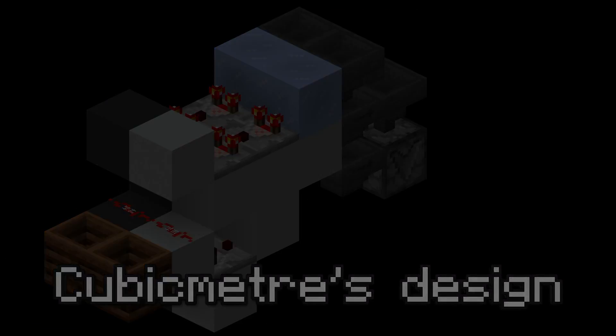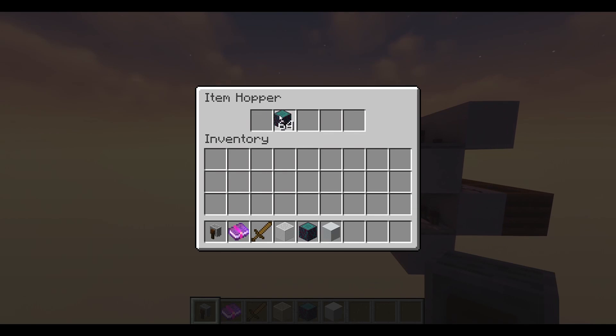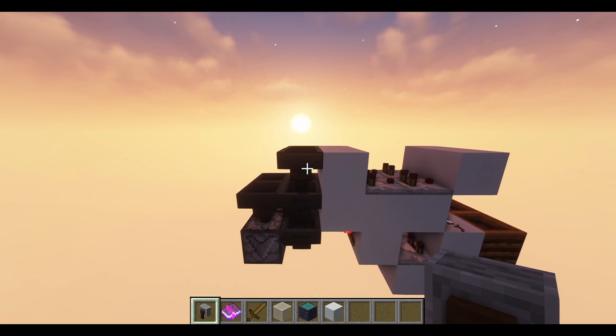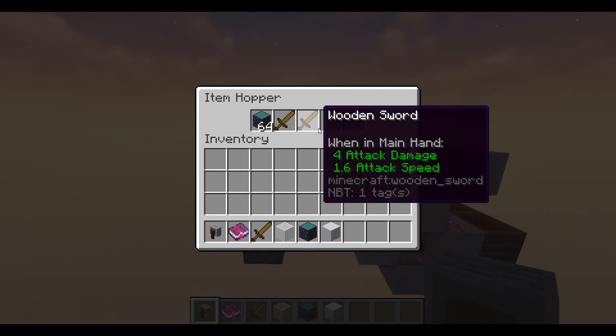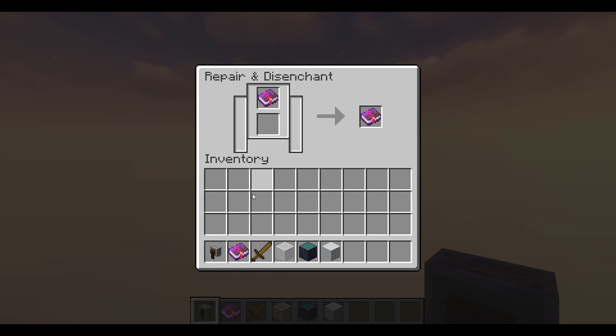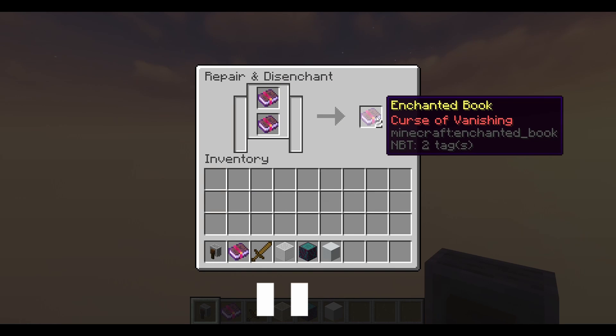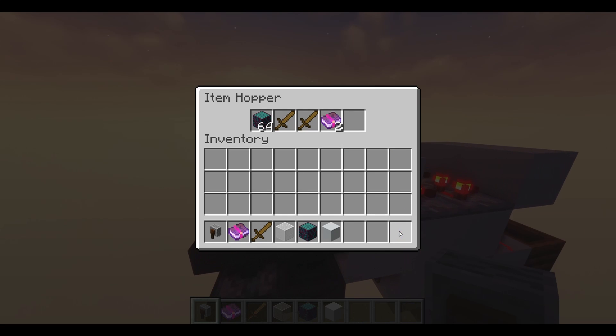For this design, I use cubic meters over stacking item filters. Here's how you set up this item filter: you just need to fill the middle hoppers with the items that you'll be filtering. Put a few filter items. Use two unstackable items here. Then you'll need two curse books — put them into a grindstone and merge them together. You're going to have to shift-click the books into your inventory because if you click them, they're going to unstack and it won't work. Then shift-click your curse books and add 60 items in here.